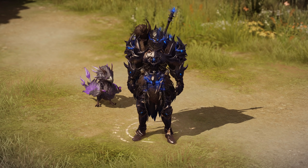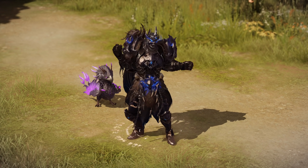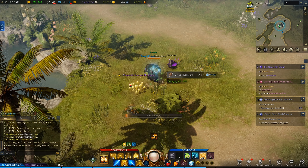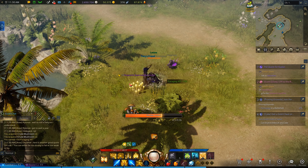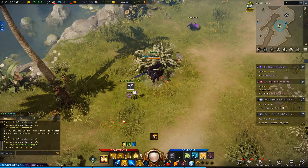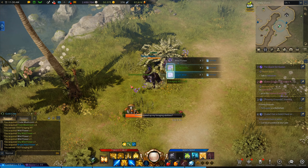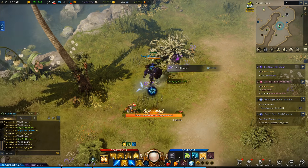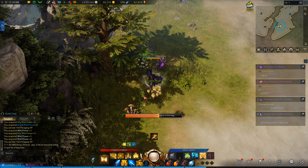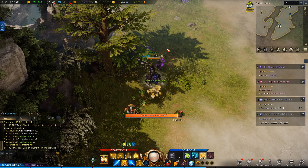The work energy system is what you use on any of your trade skills, or what you would usually call professions or gathering professions in other MMOs. Every time you gather a plant, fish, or do anything like that, it takes some of your work energy. Later down the line in Lost Ark, this is one of the main ways you go about making gold on a daily or weekly basis.